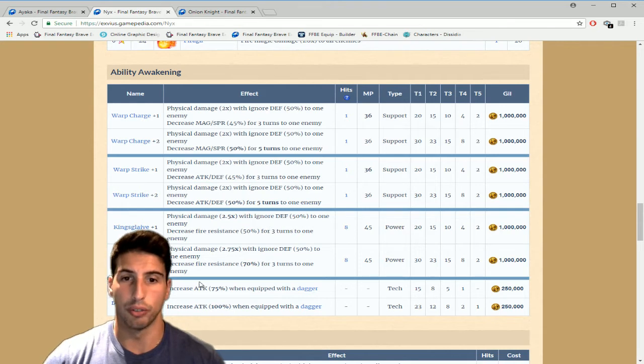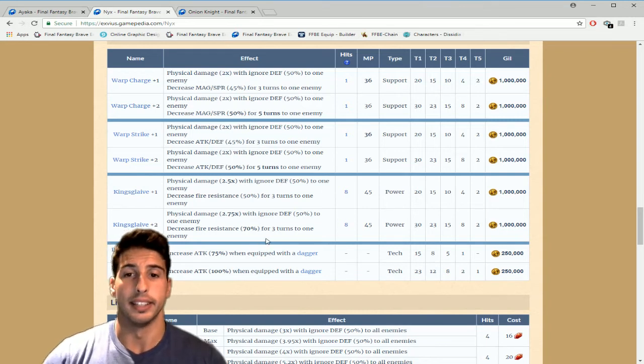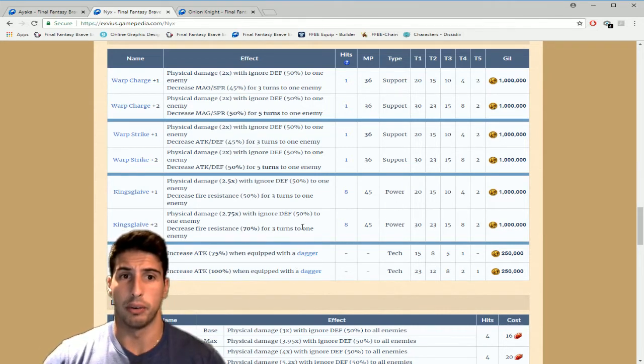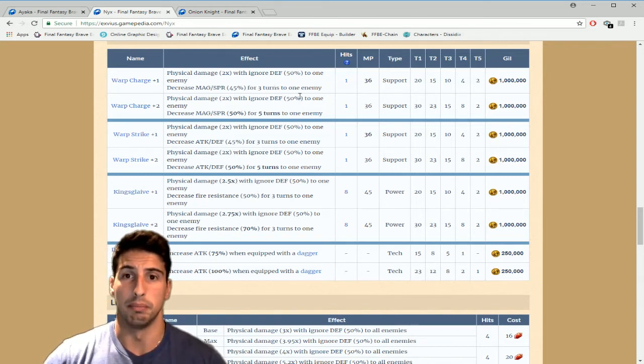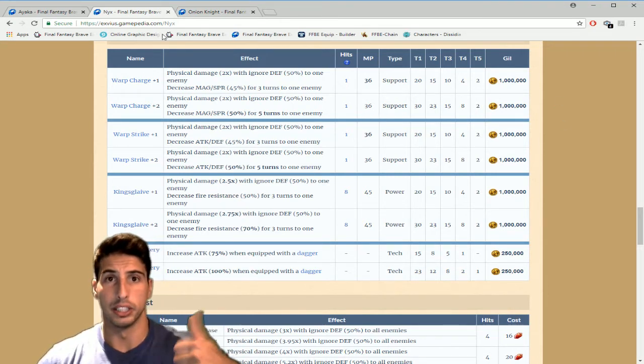Finally, Nyx has Dagger Mastery — Plus One gives 75% attack with a dagger equipped, and Plus Two gives 100% attack with a dagger. Honestly, the best way to build him is with Fixed Dice because of the damage multiplier, so unless a dagger is all you have, you don't need to awaken Dagger Mastery. For me, Nyx is a little disappointing. The breaks are nice but not quite enough — maybe if they'd been 55% it would feel more worth it at six million gill total.